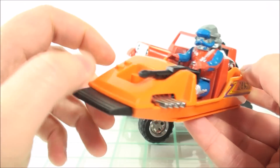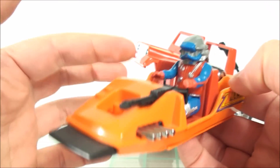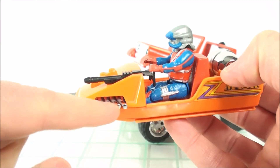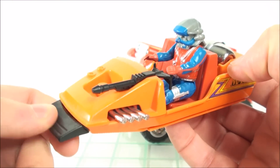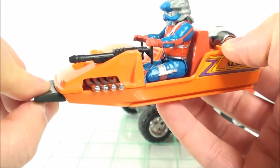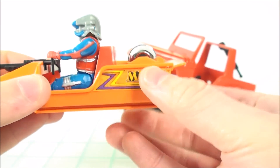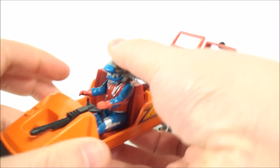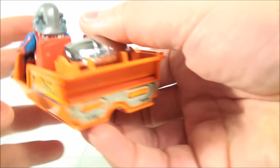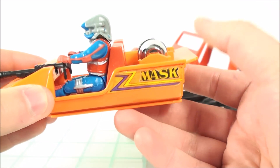Pretty show accurate as far as the look of the boat here. It was a two-seater in the show and you got the two-seater here. You got some nice chrome for the exhaust — again, this is a rubber pliable piece. You got the freeze cannon, you got the MASK logo on either side, a sticker on the back, and you still have the depth charge launcher.